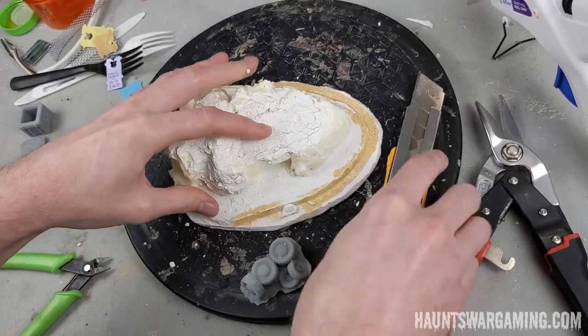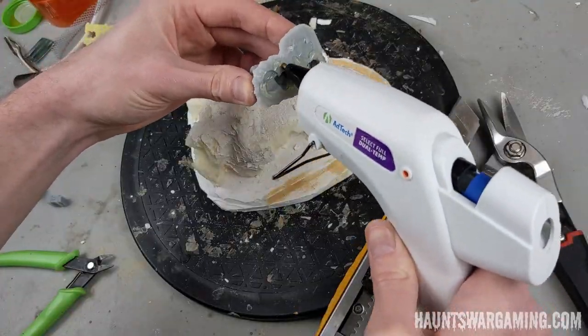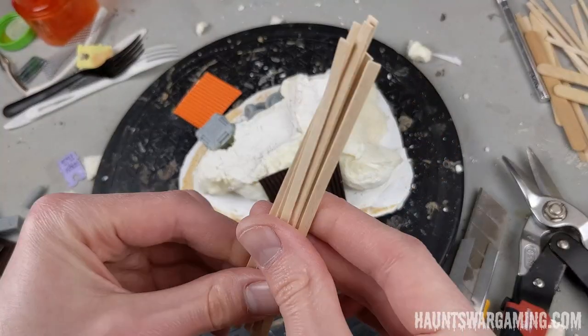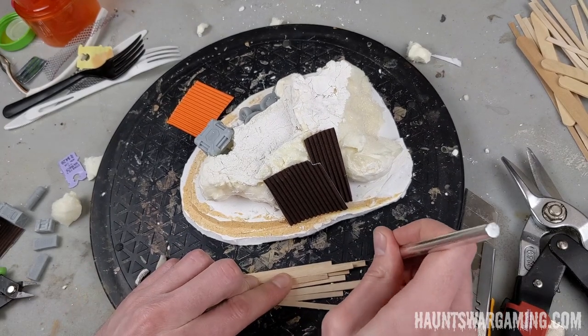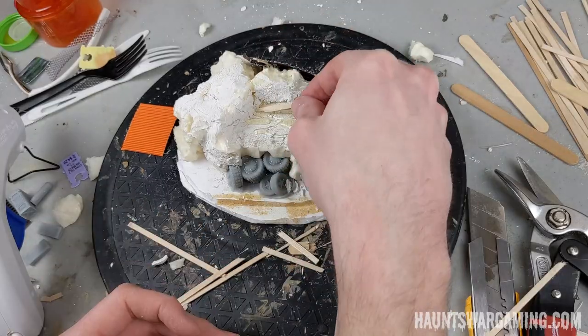I spread the trash bits out pretty evenly among each piece, trying to get a good balance to create that junkyard trash pile effect. I decided to cover most of the flatter areas with boards to make it clearer that they were traversable. I used a hobby knife to make the boards look more aged and worn, and in certain spots I even built up a little bit of scaffolding.